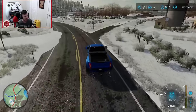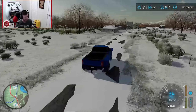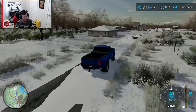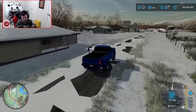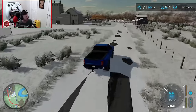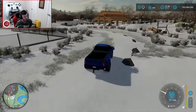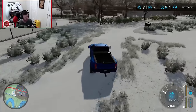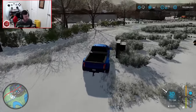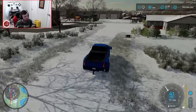This area is absolutely gorgeous in the snow. I'm really glad it ended up snowing because I've never actually seen how this map looks in the snow, and it is absolutely gorgeous. The snow does feel like a slicker surface than dry pavement — whoa! Dude, this thing is sliding all over the place. That is freaking great.